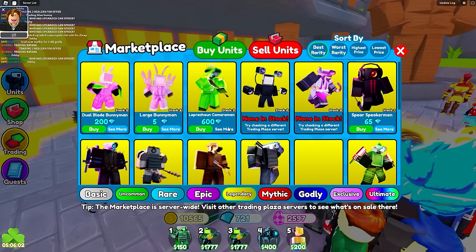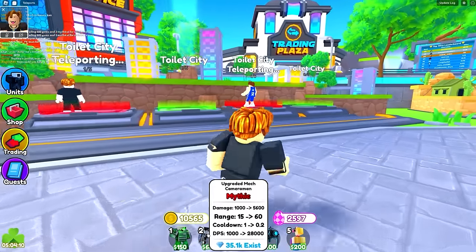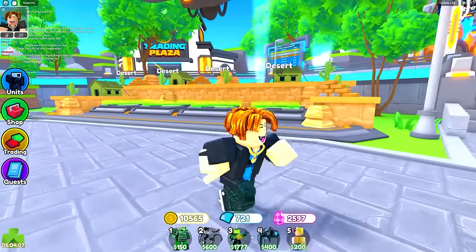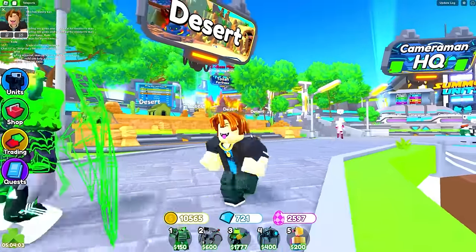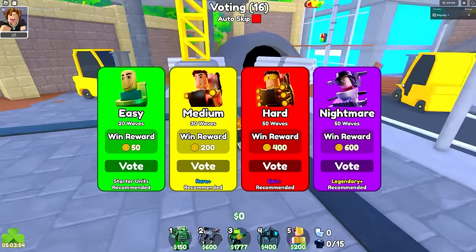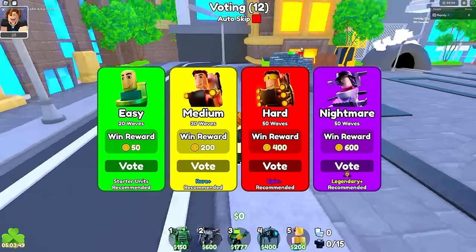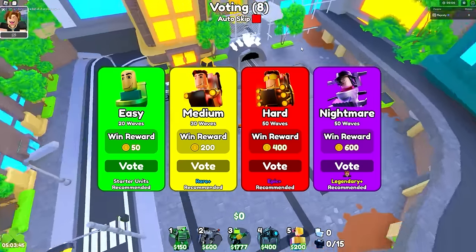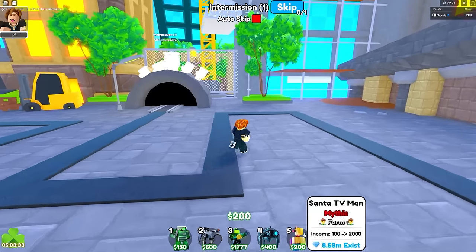We just bought the upgraded mech cameraman. Now let's look for the riot shield dude in the buy units section. Now we've got the full team — upgraded mech cameraman, upgraded camera spider, and titan clover man. Let's start the game. We'll go Nightmare mode on Toilet City — that's the winner's game mode. This map looks so much different now, they've changed so much.